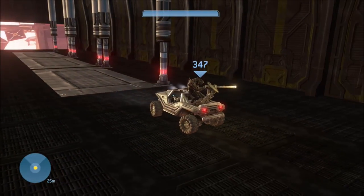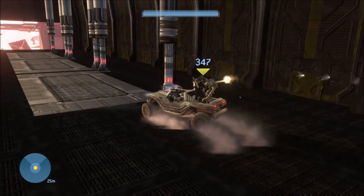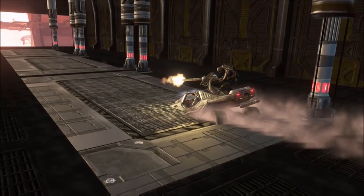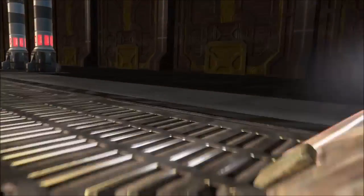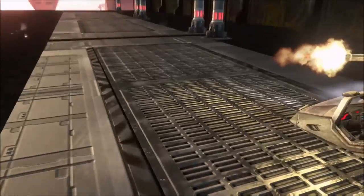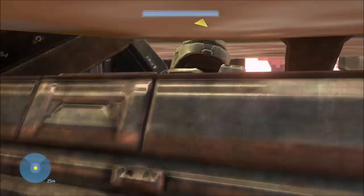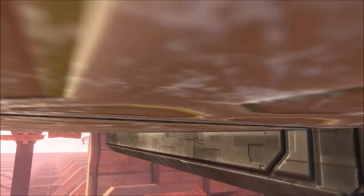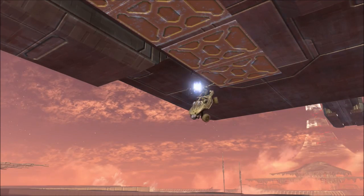One thing you want to be careful about while driving around in here is the floor panels in the middle — they're actually not solid in gameplay, as you can see. I forgot about that while doing this, which is why we're doing this in theater mode and pausing it so I can show you around. The floor is solid in theater mode for some reason but not in gameplay — it's like the opposite of the walls. So if you drive onto those panels you will fall through, die, and revert to the last checkpoint.